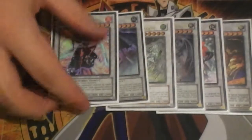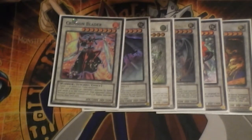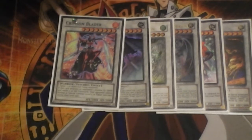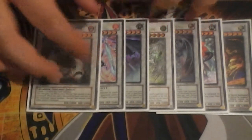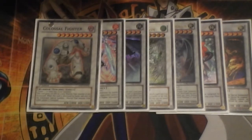Scrap Dragon - saw it. Crimson Blader would actually have been a good idea against the Hieratic Ruler matchup in particular, but I didn't really see that and kind of lacked the foresight for it. One Colossal Fighter - I didn't even think about playing it. That's one of the big problems: I don't think about the possibility of every single monster in my Extra Deck, which kind of sucks.